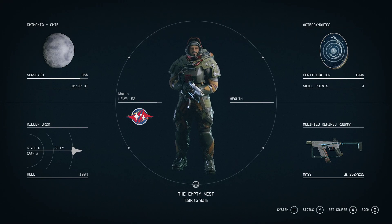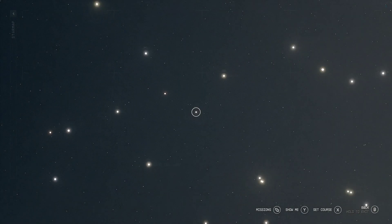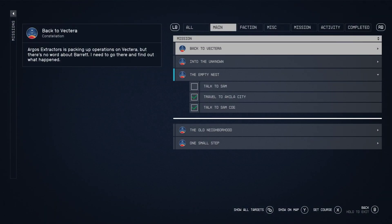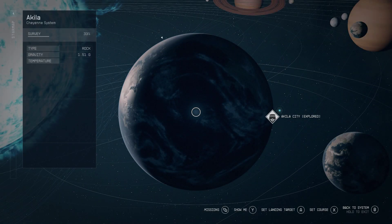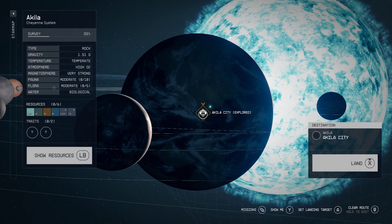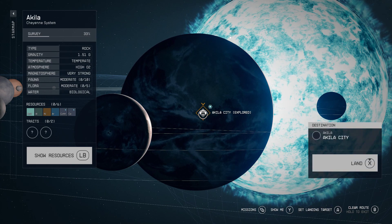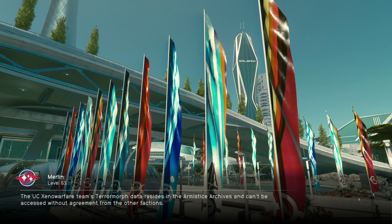Aquila City, here we go. I have actually been to that planet before, just dropping off colonists - I just never did anything with it. And as you can see, my famous hitting all the wrong buttons all the time is still a thing. Aquila City - land, what are you doing? Hitting the wrong buttons again.